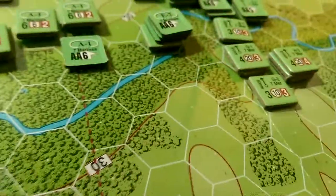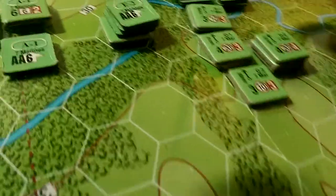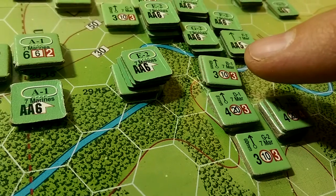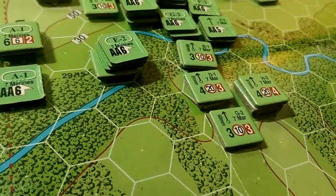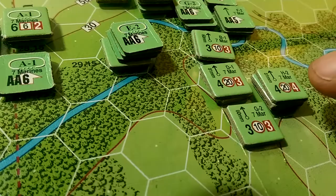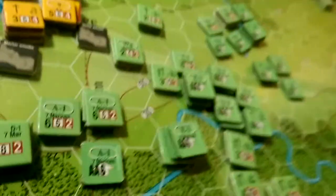I believe this is correct — I can pull in B Company mortars, and I can also use the battalion mortars here. There are two of them, so I can pop fired markers on both those units and fire.